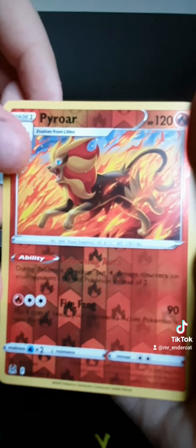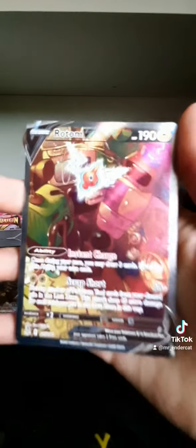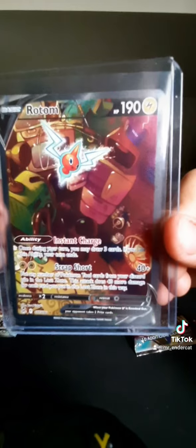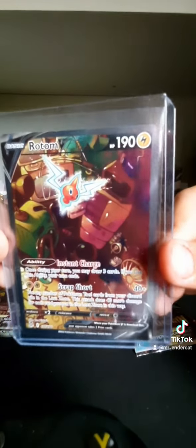Psychic energy, electric energy. Swanna, Gloom, Goomy, Bronzor, Snover, Shinx, Inkay, Pyroar reverse. Oh my god, that's a nice card. Oh my god.